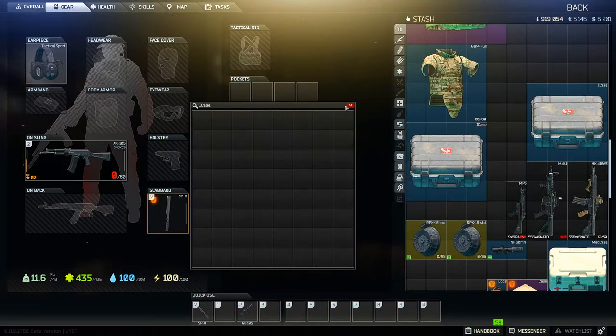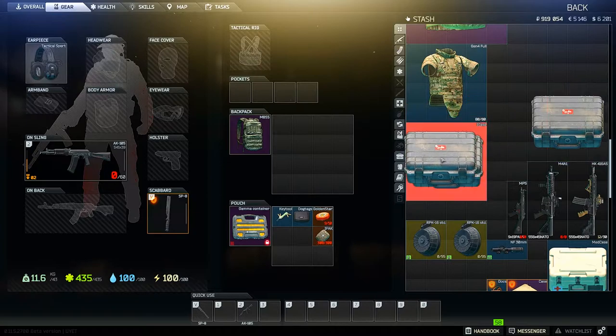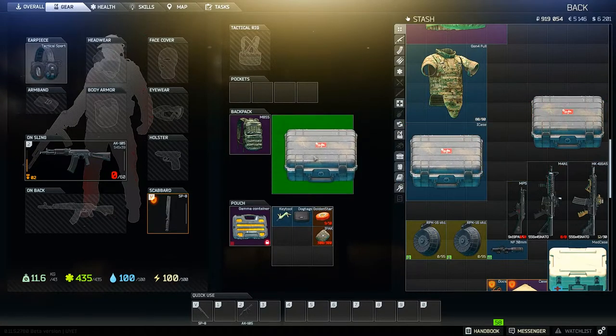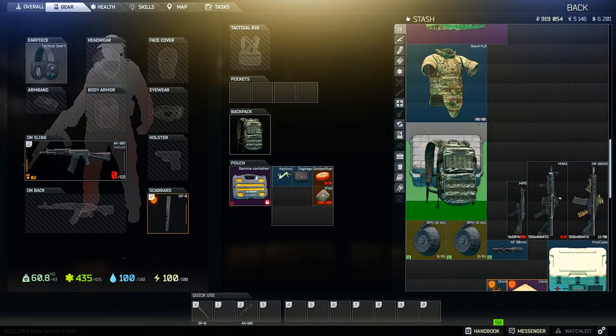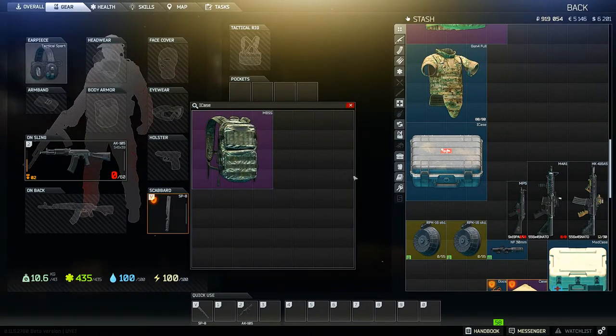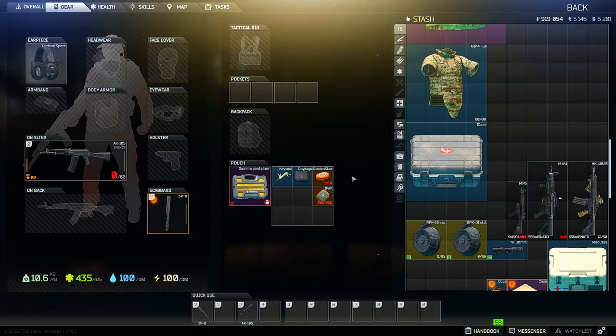As of right now, you can still stack item cases within each other by simply first dragging them into a backpack that can fit it — an MBSS, for example — and then dragging the backpack into the case. Since they've disabled being able to stack cases directly, I'm assuming their eventual intention is to no longer be able to stack cases, period. We'll most likely see come the next wipe if this is the case — puns. But until then, stacking cases still works technically.